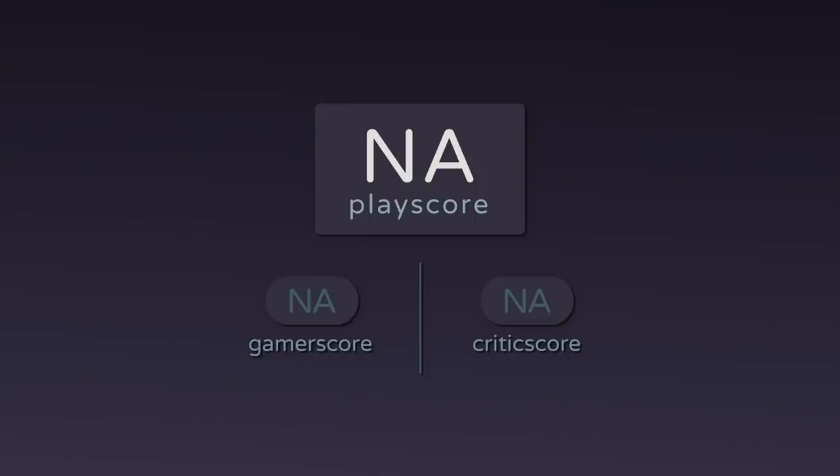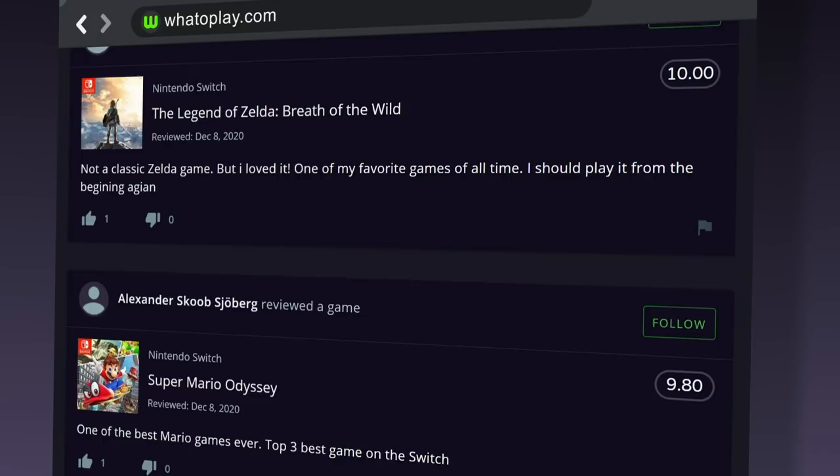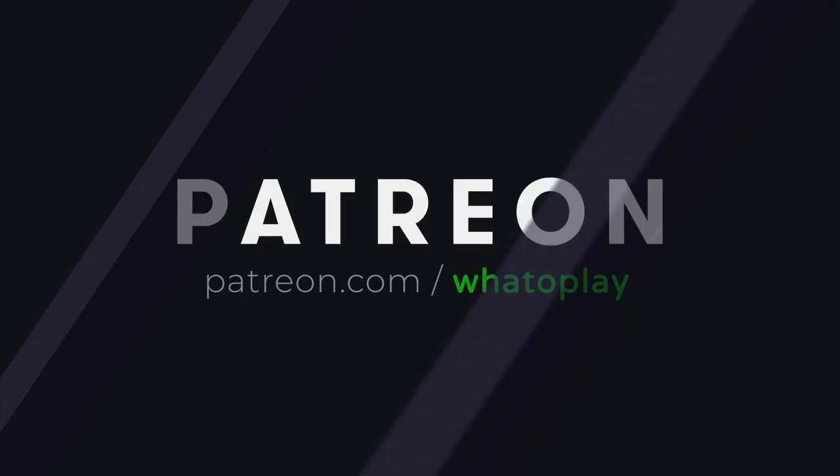Whatoplay presents the top 15 free Android games so far, all arranged by GamerScore. To check out our full list, visit our website whatoplay.com — you can also take part in our rankings by leaving reviews of the games that you've played. If you want to become part of our growing community, we have a Patreon page — link in the description box below.